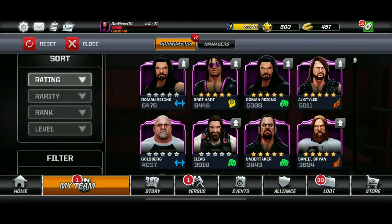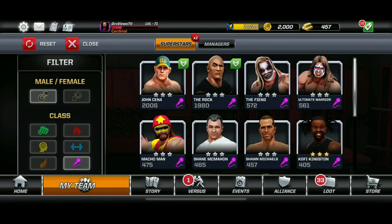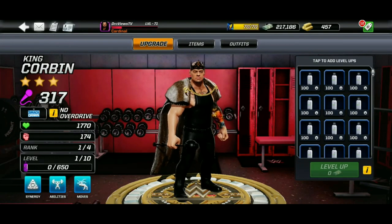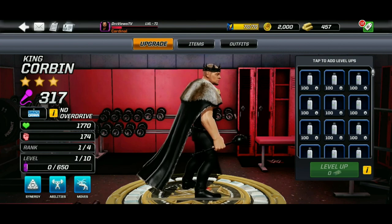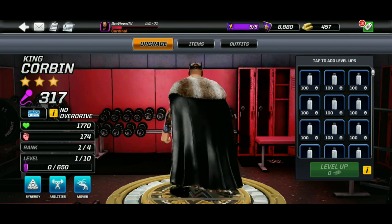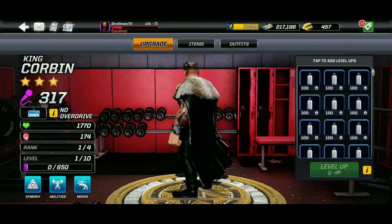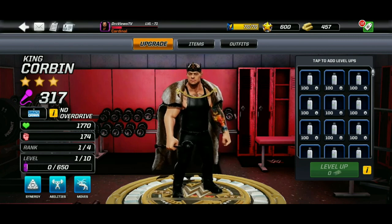Let's take our free stock King Corbin in a 1v1 versus and see him in action. There he is — looking absolutely awesome. King Corbin: 307 total power from Smackdown. He is from the Showman class. We'll give him a nice little twirl. Looks like one of the kings from Game of Thrones — anyone who watches Game of Thrones will know what I mean.